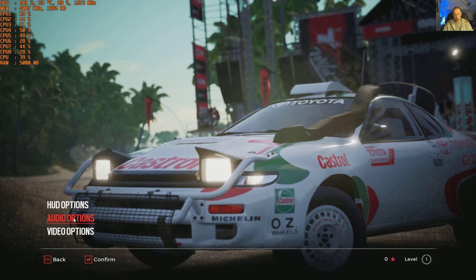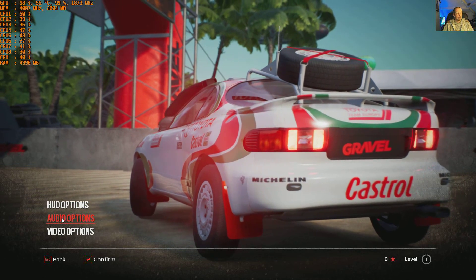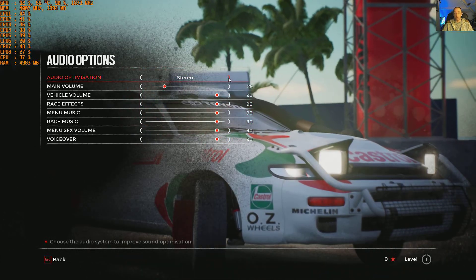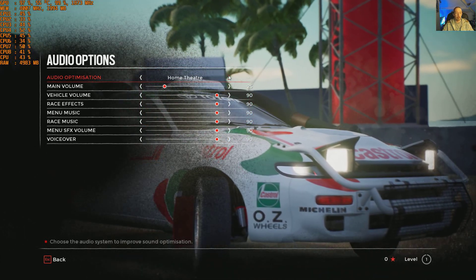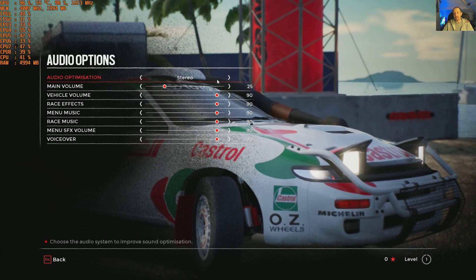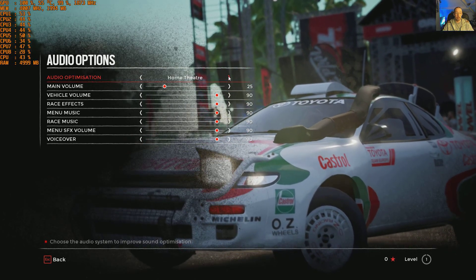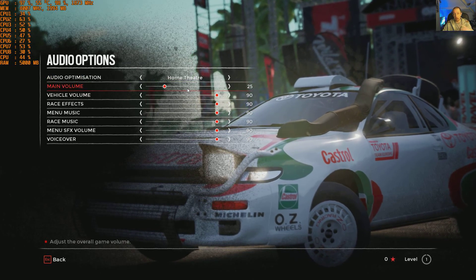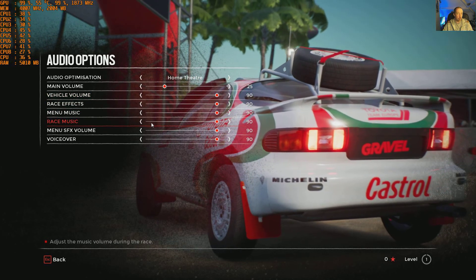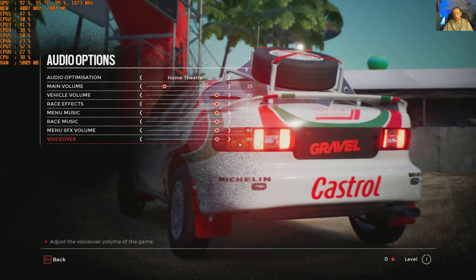Going on to audio options, we have audio optimisation. Let's see if we support anything other than stereo — we have home theatre, TV, or stereo. That's not too bad because a lot of games lately have literally had no options for that, so that's good. We'll go with home theatre. Then main volume, vehicle volume separately, race effects, menu music, race music, menu sound effect volume, and voice — all from 0 to 100. Slide them up and down as you wish.